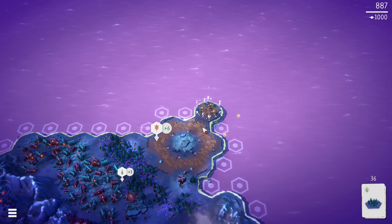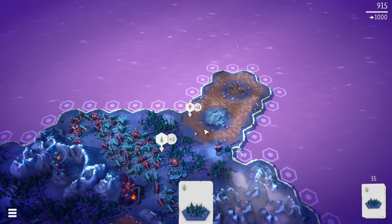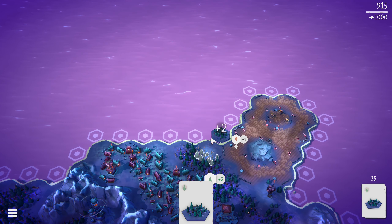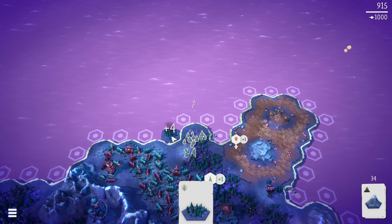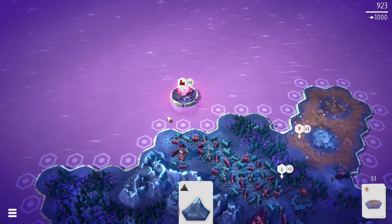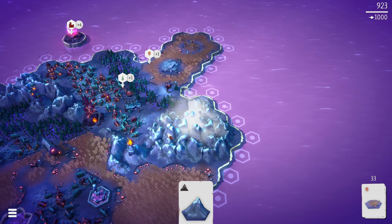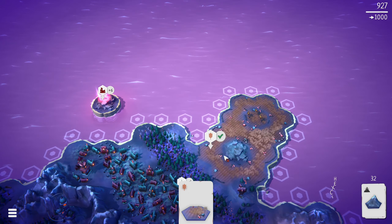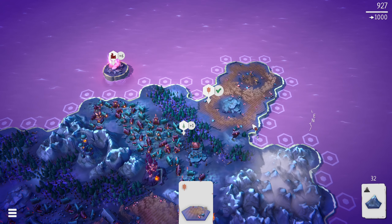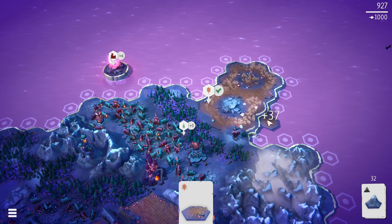Now we suddenly only need one more — that's very nice. Plunk you there, and plunk you there. Revealed a housing mission over there — very close to our big city right there, so that should not be an issue. One field away from completing this mission, so that's definitely what we're going to do. 37 points — that's a lot of points.